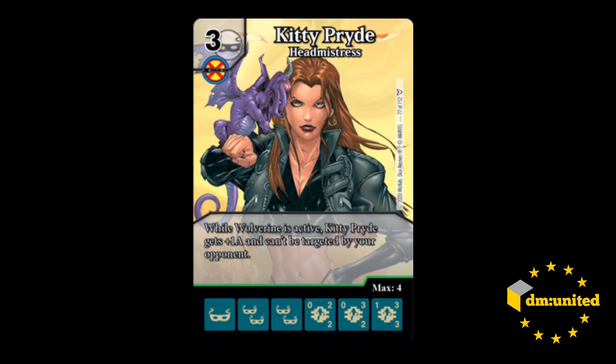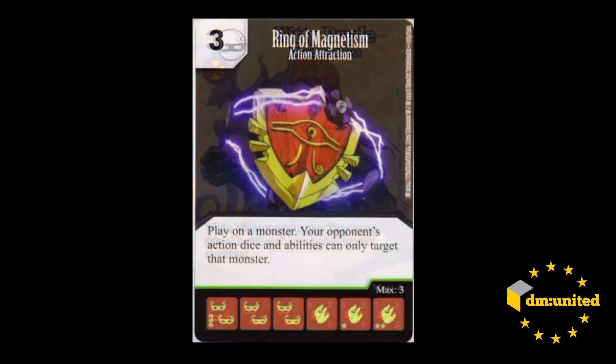A little bit difficult to trigger, the ability. But once it's up, it's pretty good. The stipulation — while Wolverine is active — is a bit annoying. I wish the plus one attack bonus was dependent on Wolverine and the second part was not. The fact that they both require Wolverine active makes them significantly weaker, but not awful still. Can't be targeted by your opponent is very useful. We've seen this with stuff like the Lord of D, or Raven — basically if they're targeting something, they can't be targeted. And you can use a combo that's kind of been banned because it caused so many problems — the Ring of Magnetism. If you put Ring of Magnetism on Kitty Pryde, you're forcing your opponent to target Kitty, which they can't do, so any kind of targeting fizzles.